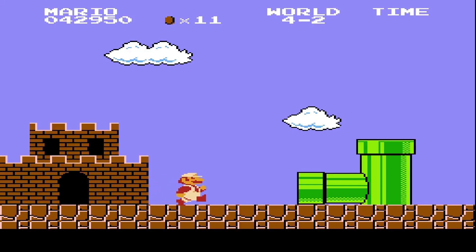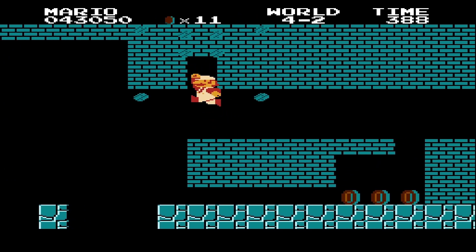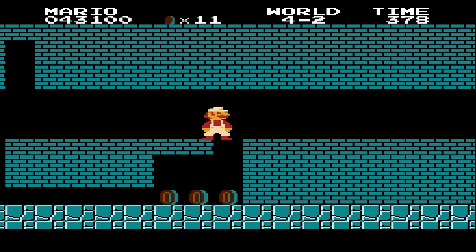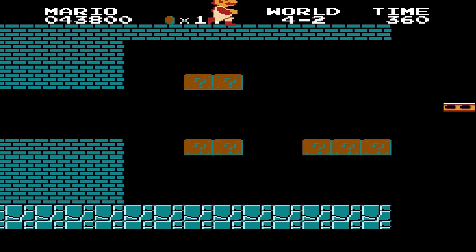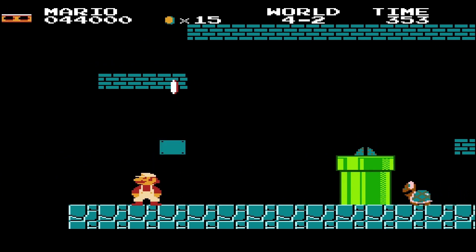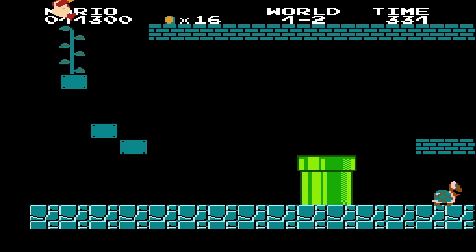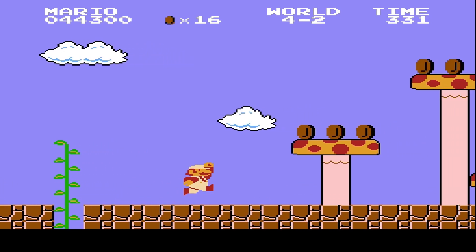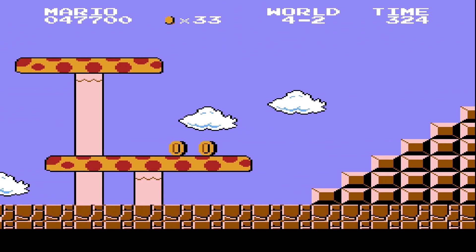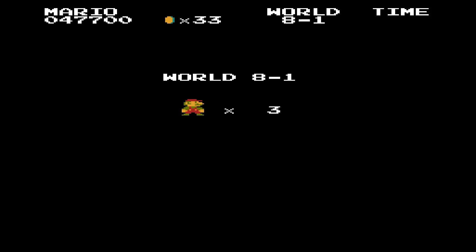World 4-2 is the second world where we can warp to another world. The choice is worlds six, seven, or eight. If you use the vine, I'm going to show off a little glitch I learned as a kid. Most people don't show it off because it's not exactly something that saves time — I got stuck on the side there — but it's nice to show off. Here we get the warp points to level six, seven, or eight. If you go to the end of the world and go on top of the level like you did in World 1-2, you'll get to skip to World 5.